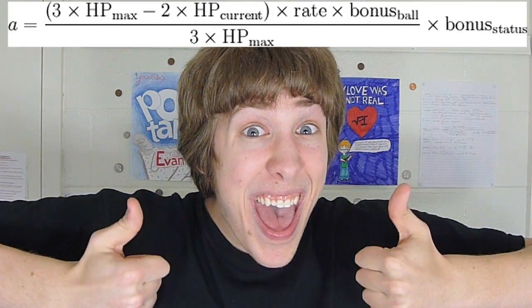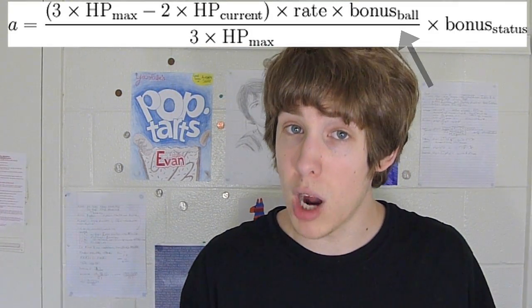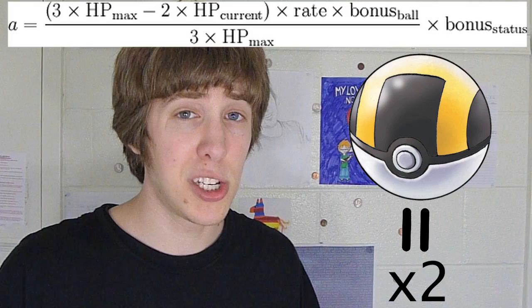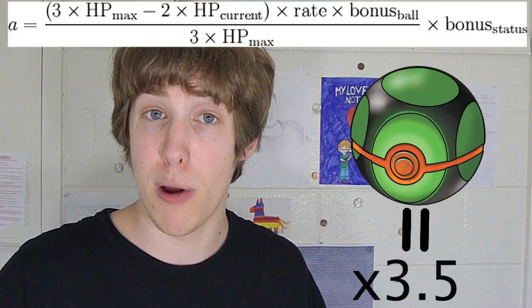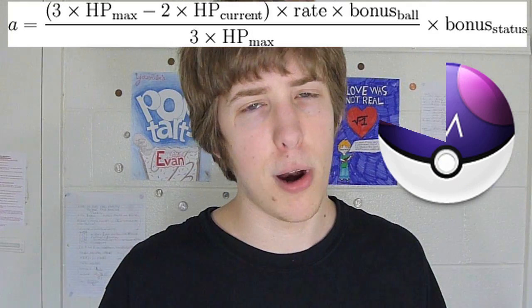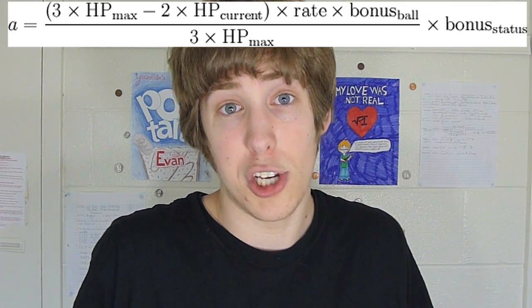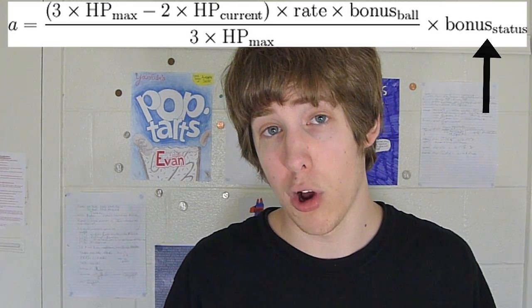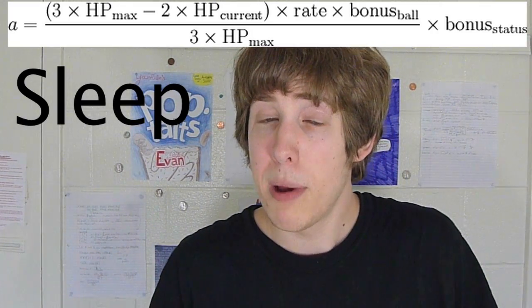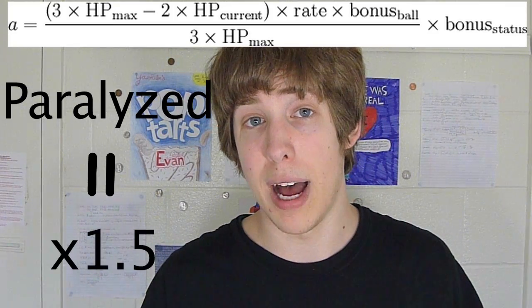Now here's the point where I break out the massive mathematical equation. The ball bonus is a specific bonus depending on the ball you throw. Ultra balls will multiply A by 2, whereas dust balls used in caves or at nighttime will multiply A by 3.5. And of course master balls multiply A by 255, making a 100% chance of success. The status bonus is a bonus gained from the status of the target Pokemon. If you put it to sleep, A gets multiplied by 2, and if it's paralyzed, A gets multiplied by 1.5.